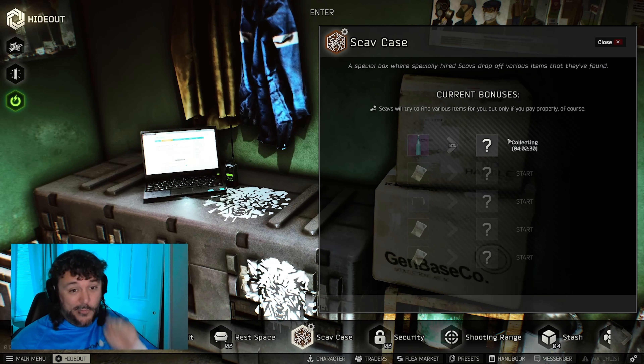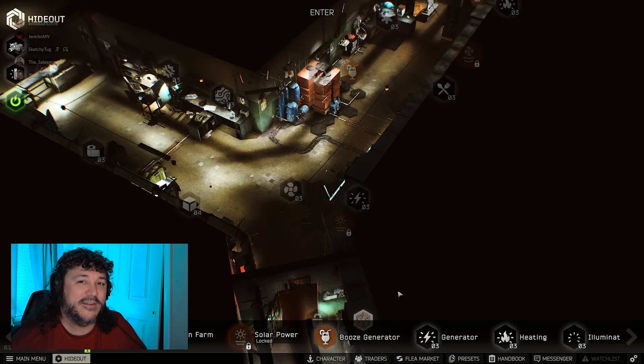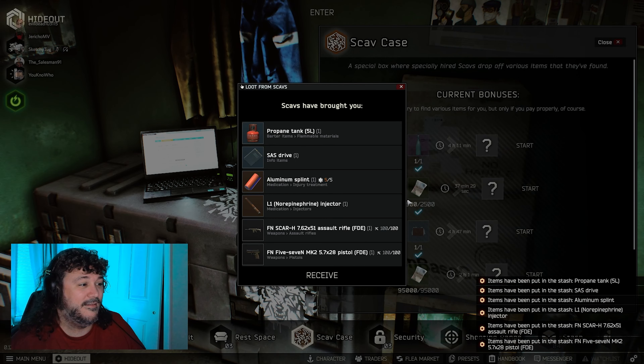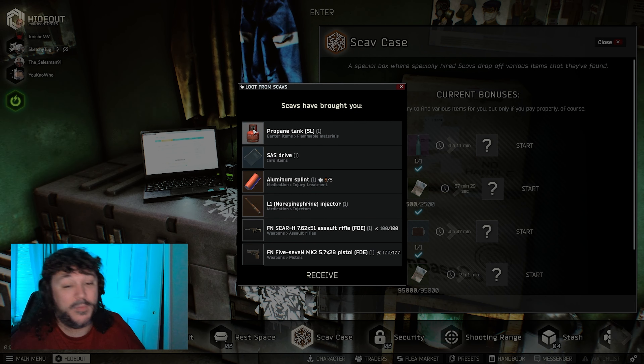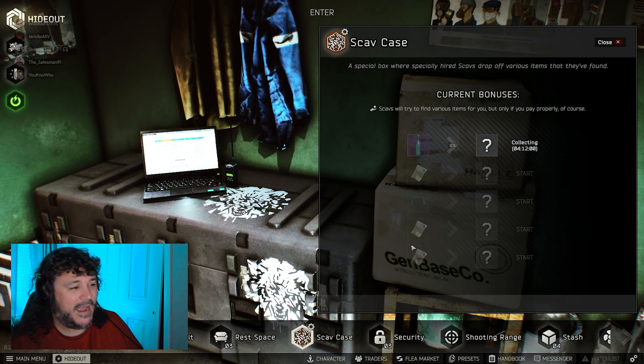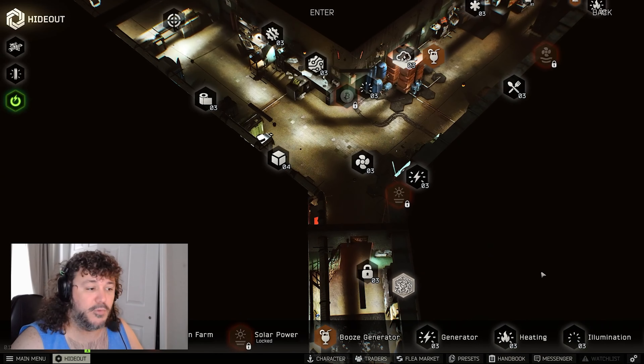Let's do another one. All right YouTube, we're gonna open our second moonshine scav case — fingers crossed it's a good one, I'm feeling lucky. I shouldn't have felt that lucky. SAS propane tank — I'm saving up for the Red Rebel. Protein helps, 7.62 scars — not the worst. Five-seven and L1 — not the greatest, but let's do another one.